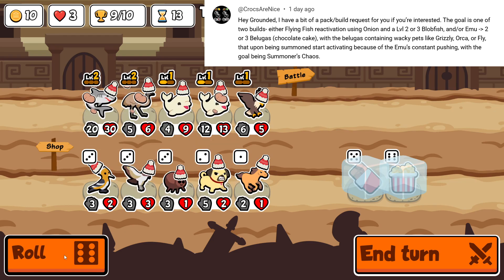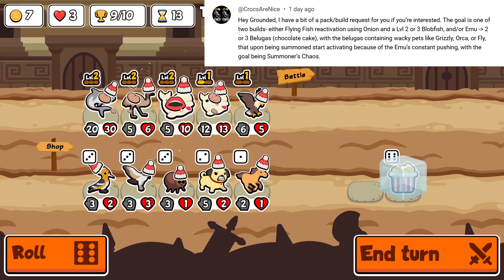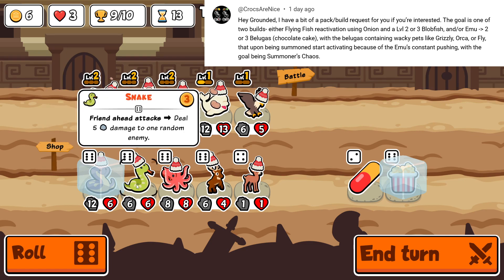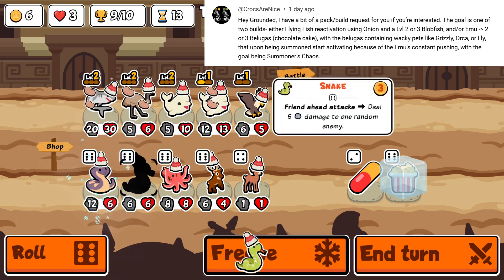Here is the comment from CrocsAreNice and it was a double request — a pack code was actually provided, but also it was either flying fish reactivation where you have the blobfish hit the flying fish mid-battle and reset the trigger count, or emu plus multiple belugas with weird pets inside them. It does specify chocolate cake, however we did discuss in the comments that this doesn't work — if you put chocolate cake on the beluga it doesn't count as an empty space at the front for the emu to continue pushing stuff.